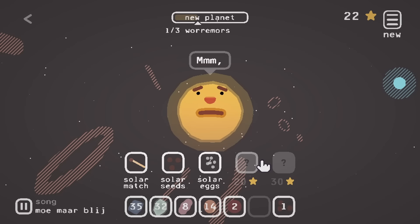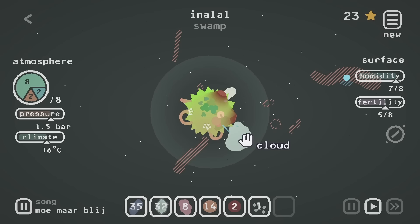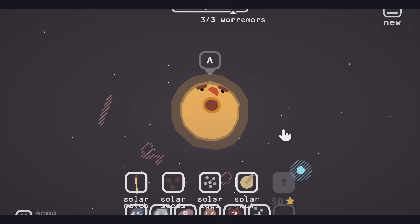I fed the worm to the moon thing and I'm getting eggs back. I can unlock a solar nut — weird. I'm going to give it a nut and then water it — maybe it'll make a plant. It's going to make a plant! I totally just made a volcano seedling. More worms! I'm so sorry, I have to feed you to the sun because you wanted me to. And in you go — we're going to make a brand new planet again.